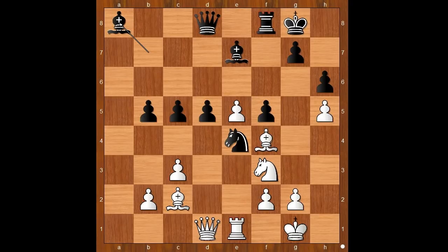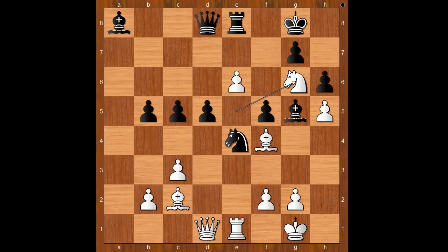Karyakin played e6, and this little move is quite strong. Let's see why. Rook to e8, knight to e5 - that was the idea. The knight is on the way to g6. Bishop to g5, knight to g6, d4.